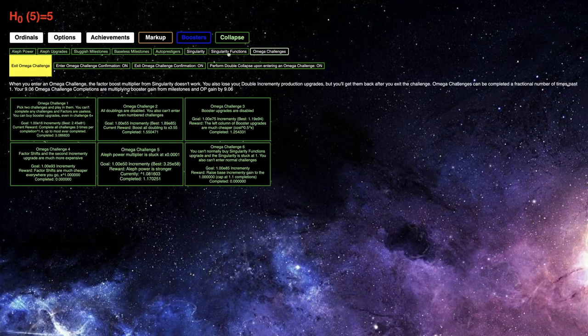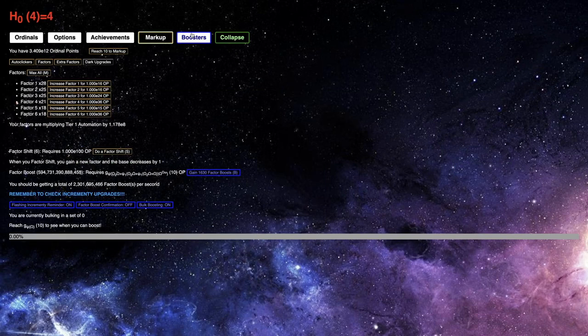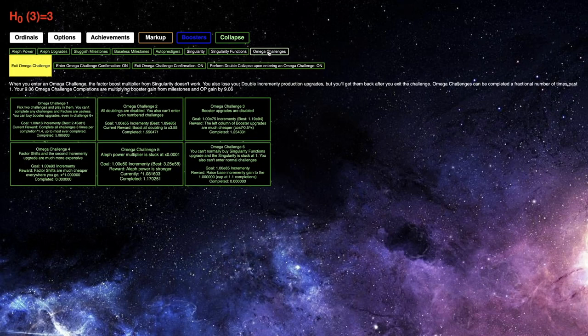I can probably just experiment with how many factor boosts I can get per second now. I can get over 2 billion — the optimal singularity now is 99. 2.3 billion factor boosts per second — that's going to help things.